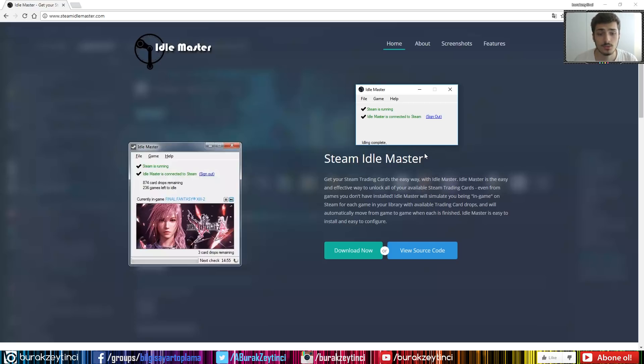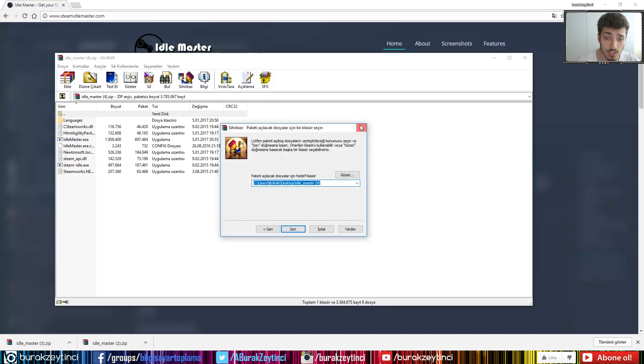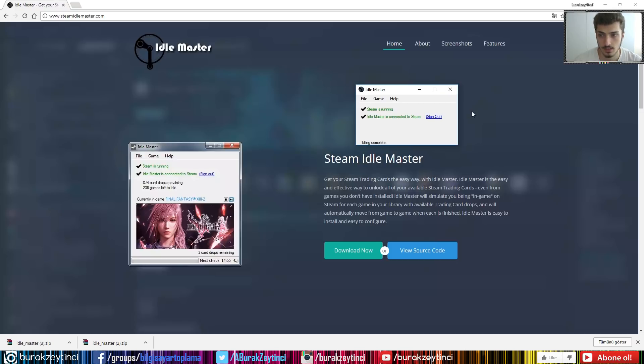If you have any other problems with this open-source program, just delete the exe file, delete the folder, delete the zip file, download it again, unzip it, and try to connect your Steam account again — it will fix your problem. I've been using it for about three years and my friends have been using it for about four years. We solve our problems just by downloading the program again. We don't actually get that many problems — maybe once every one or two months.